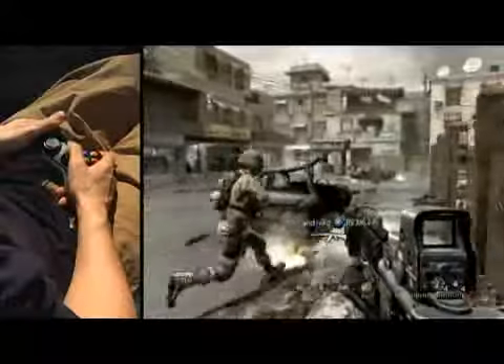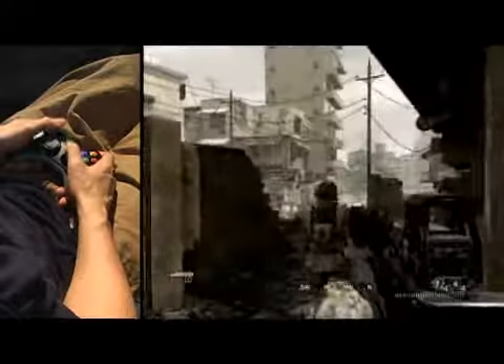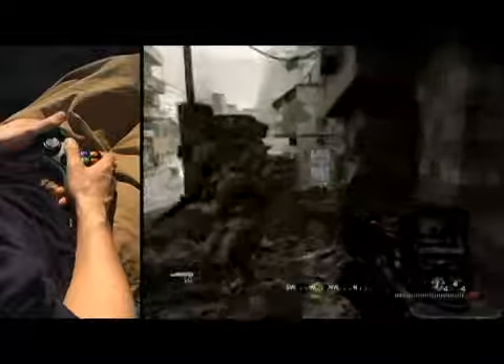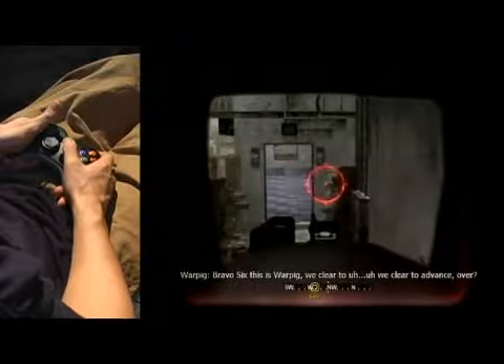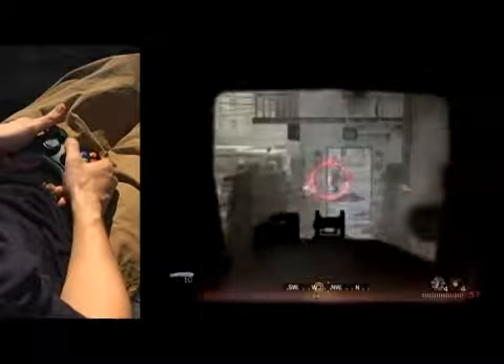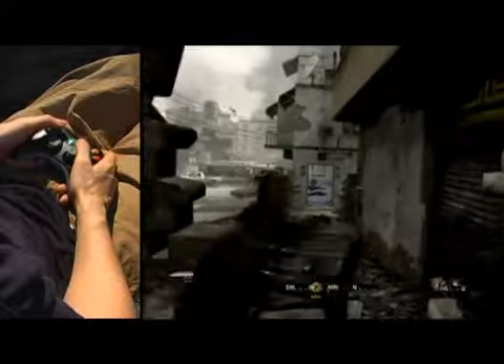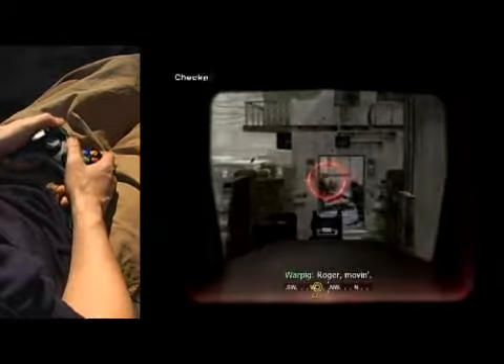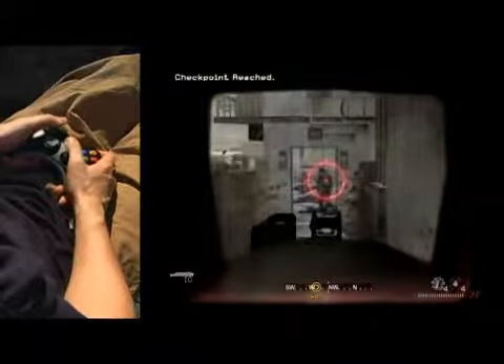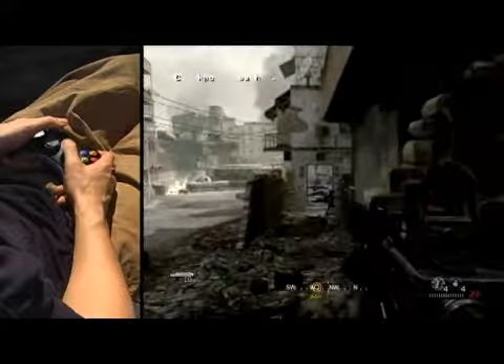I'm just going to run out here and we're going to find some cover. I like this little spot right here on the right because you'll see I have clear fire on anybody who's in this room, and that's a pretty hot room. You can shoot that guy through that wall too, so don't be afraid to do that. As you can see we're going to have guys coming up on the balcony, just want to be careful for that.